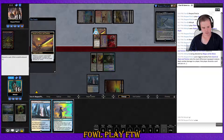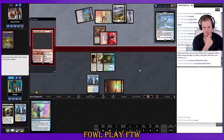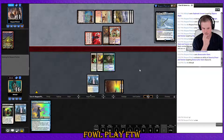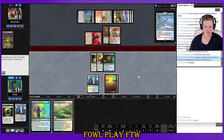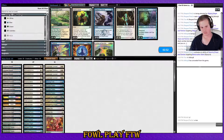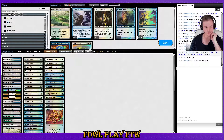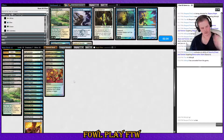I think we lose this one and need to go to sideboarding again. Skyclave Evaporation — I'll concede. The percentage chance of getting out of that is so goddamn low. Magus of the Moon — well, Path to Exile seems even better now. Hard-casting the Sword — the fact that they just had Sword of Feast and Famine in hand is pretty unlucky on an 80-card deck.